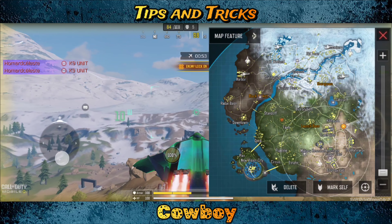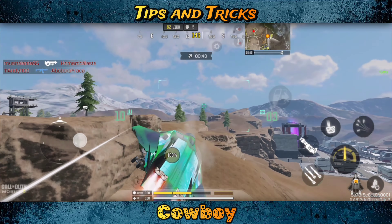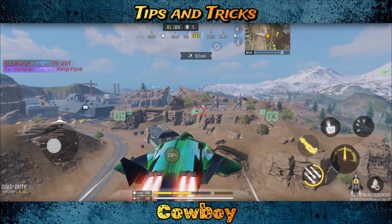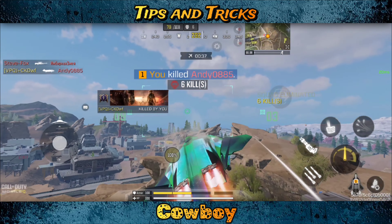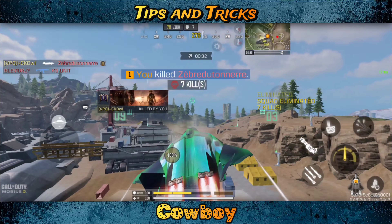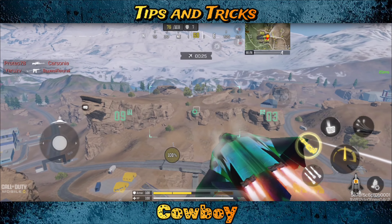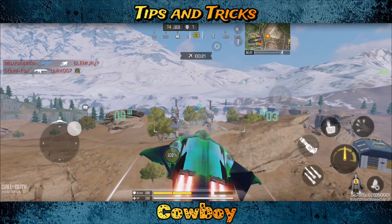He has a ravager. Remember, ravagers cannot outpace the speed of the jackal, so if someone shoots at you, don't worry — you can use the terrain and outrun the missiles. The ravager actually works in our favor when we're in the air because you can lock on to a ravager from across the map for whatever reason it just lets you, and now you know where they are.